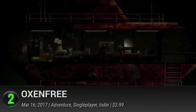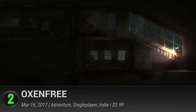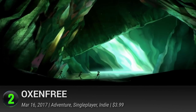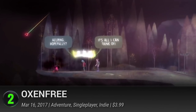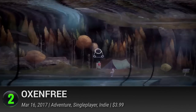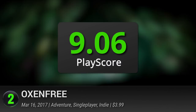2. Oxenfree. Taking the best parts of a 1980s supernatural thriller, Night School Studios takes you on a hair-raising adventure of teenagers trapped on an abandoned island after opening a mysterious rift. Unlock the riddles of the strange land by using a radio to pick up specific frequencies and picking locks to open doors into its troubled past. It's a surreal game with a deep and layered narrative, and it has a PlayScore of 9.06.